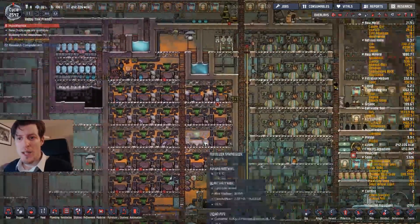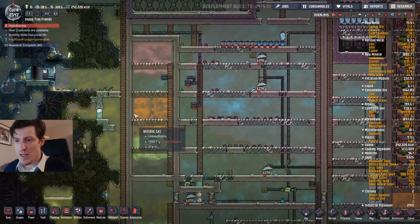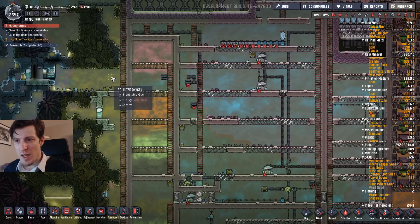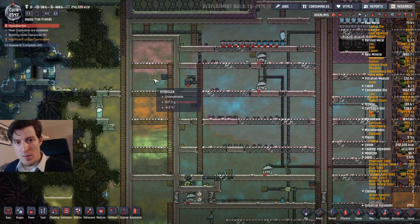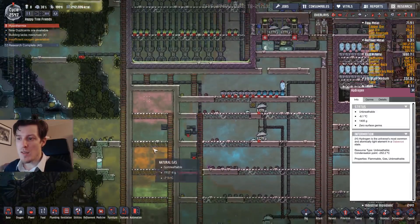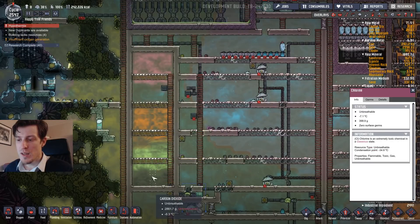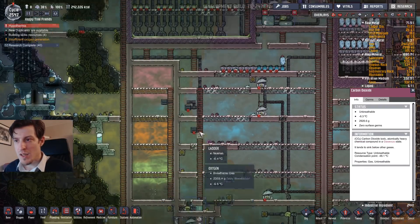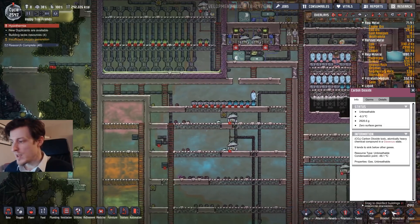I created something I call a rainbow room here to show the different gases. It does not have polluted oxygen, because polluted oxygen doesn't divide nicely — it kind of flows through oxygen because it shares all the same properties when it comes to weight. So here you see hydrogen on top, then oxygen, natural gas, chlorine, and carbon dioxide. If you just pump in a mix of them they will separate nicely like this.